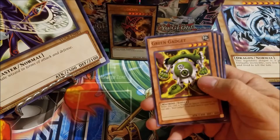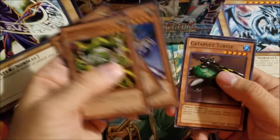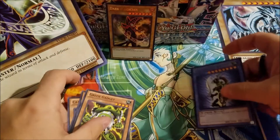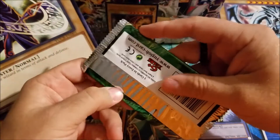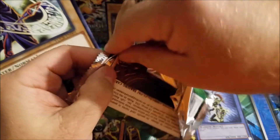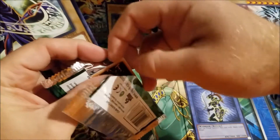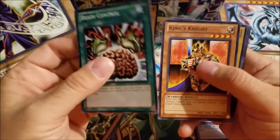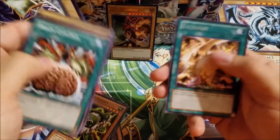Green Gadget. King's Knight. Buster Blader. Catapult Turtle. And another Black Luster Soldier. Brain Control. King's Knight. Queen's Knight. Yellow Gadget. Exchange.